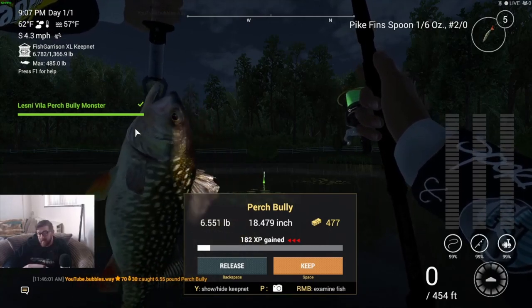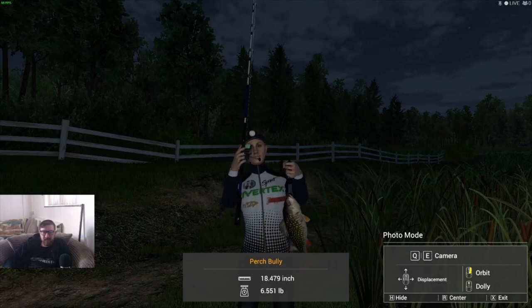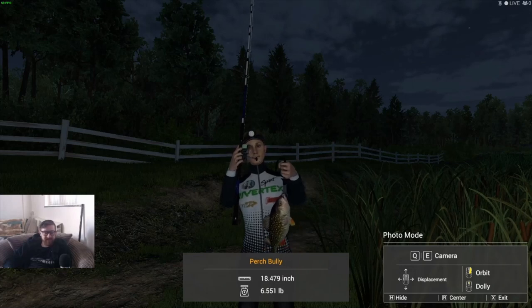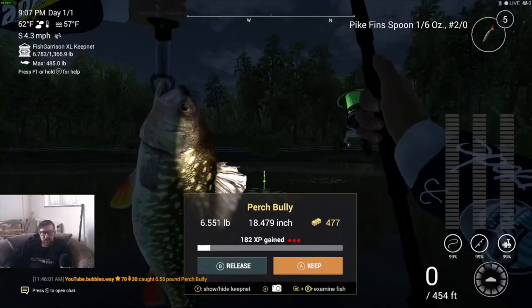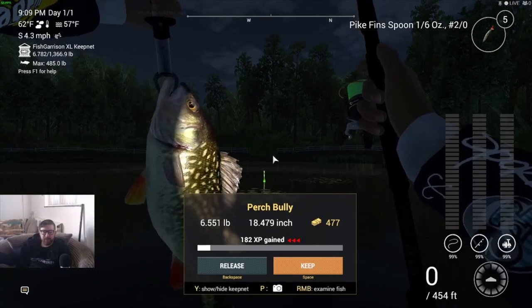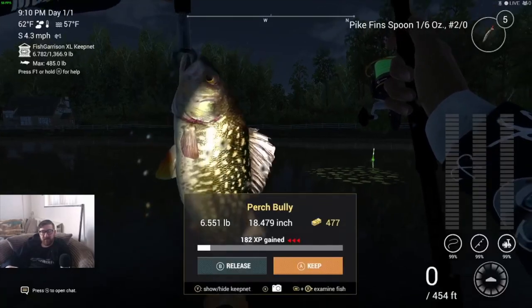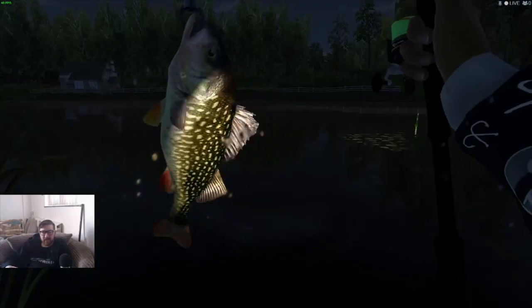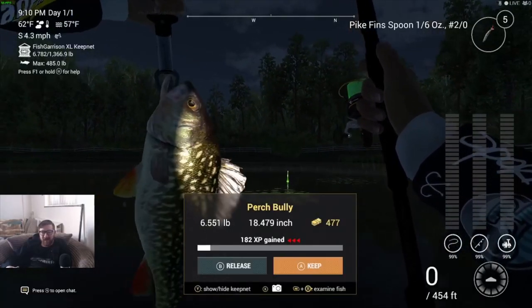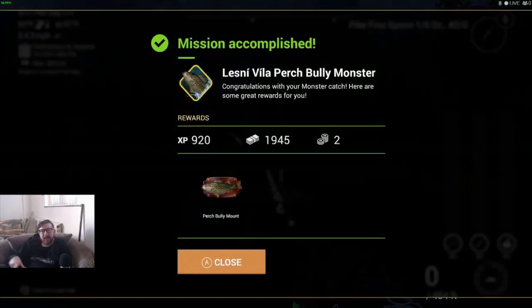I can't believe how quick that was. By using this rod I can tell you definitely don't need one this good — you could probably get away with a rod with a 5 to 10 pound line weight and a 5 to 10 pound max drag on your reel. I'm just using this setup because it's what I have. Six and a half pounds — not the biggest fish, but it looks pretty good. No edits needed in this video, which is rare!